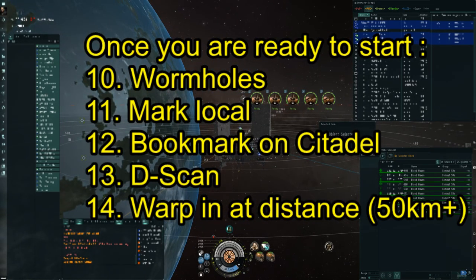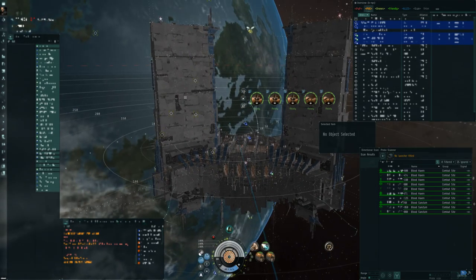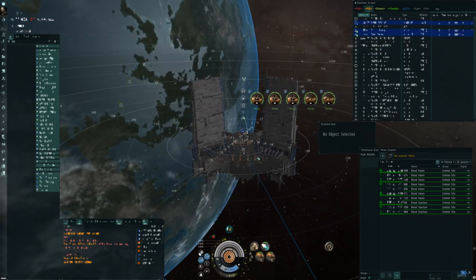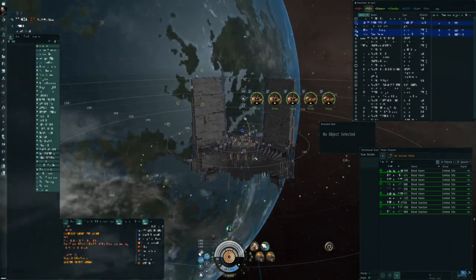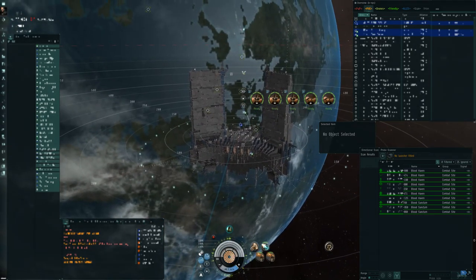Number twelve: have a bookmark on your citadel. I'm sitting at a Keepstar and I would not make my bookmark right in the middle between the two towers, because if your enemies are very well organized and plan ahead they will make a bubble to catch you there. So maybe you want to have your bookmark to the left side or the right side — somewhere that's not just the obvious go-to option, just a little bit off-center.